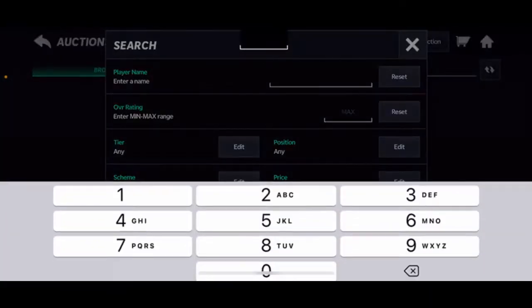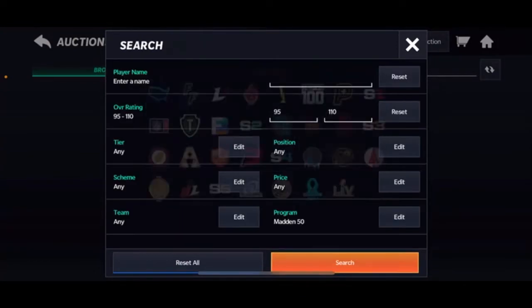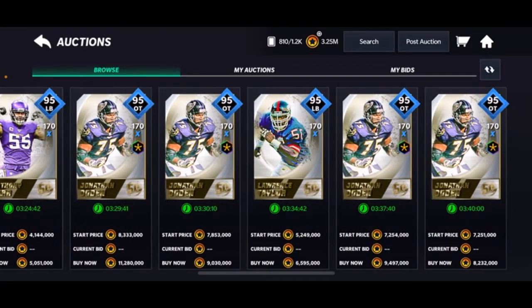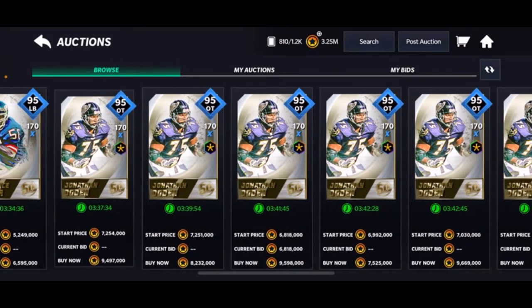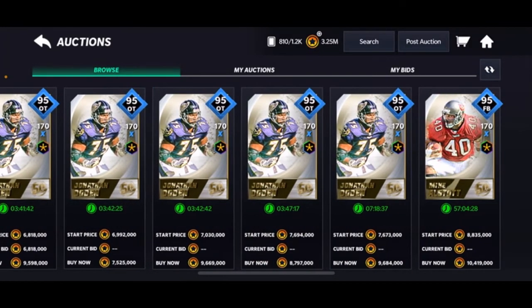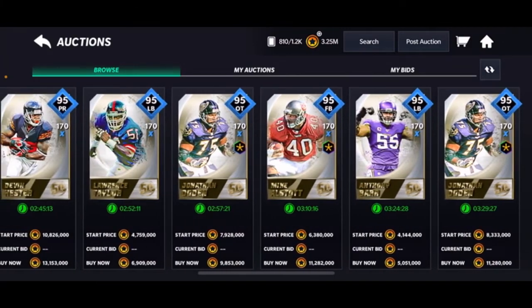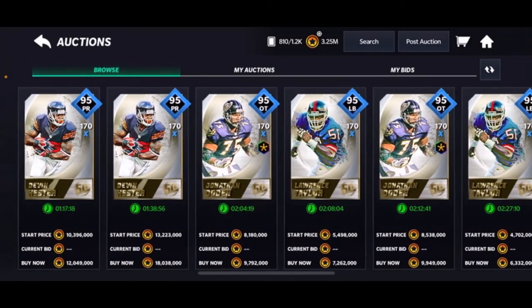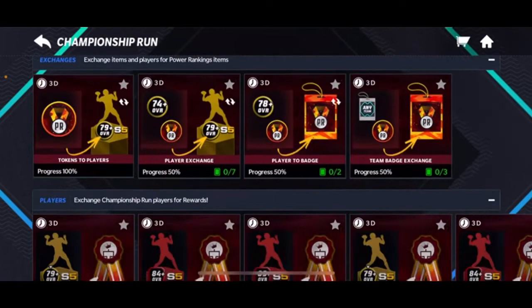Let's look up the 95-plus Madden 50 players because I guarantee these guys are going to go down in price. I saw them up for eight million earlier, but look — there's one for 6.6 million right now, and actually there's one for five million coins. These guys are definitely decreasing in price a lot because of the set, but they're still going for a good amount.